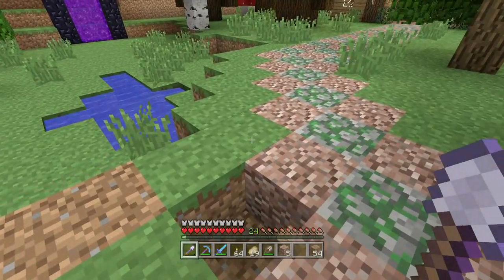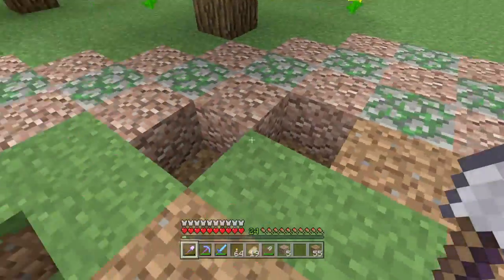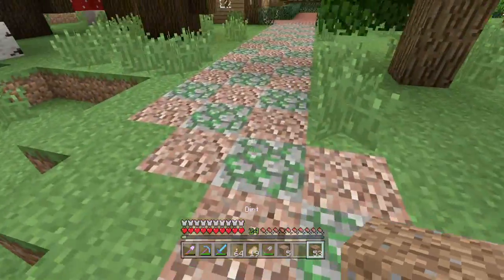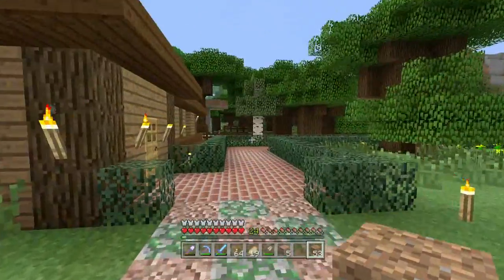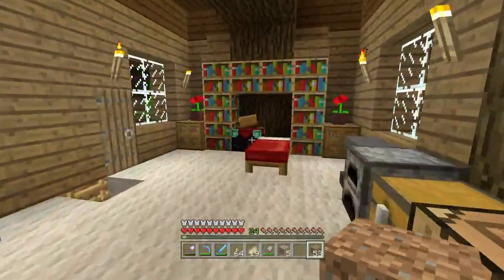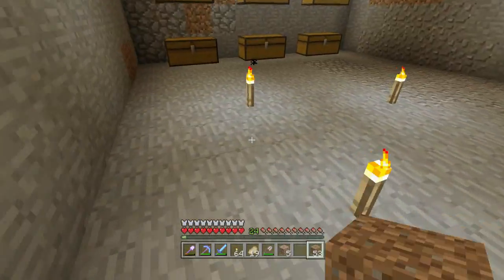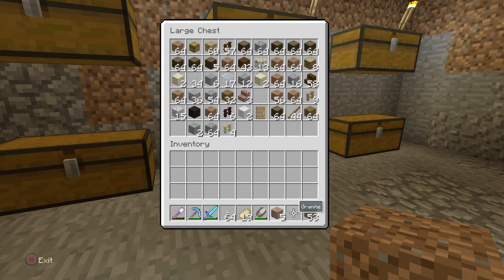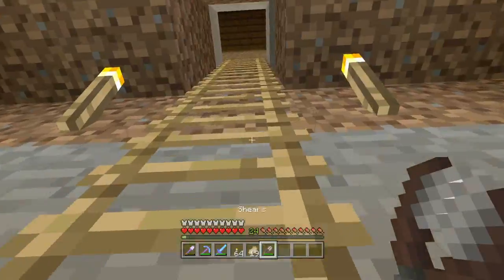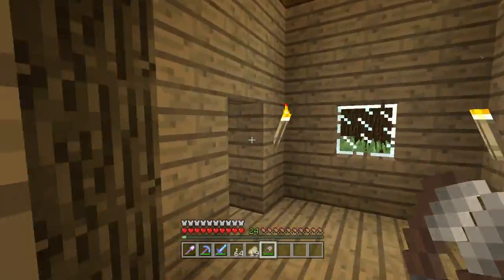I'm thinking about making the path extra wide, but no, I think I'm gonna leave it the way it is. That's where the spruce leaves are gonna go. Let me put this stuff away and then go over to the snow biome and shear some leaves — I'm probably gonna grab a full stack.